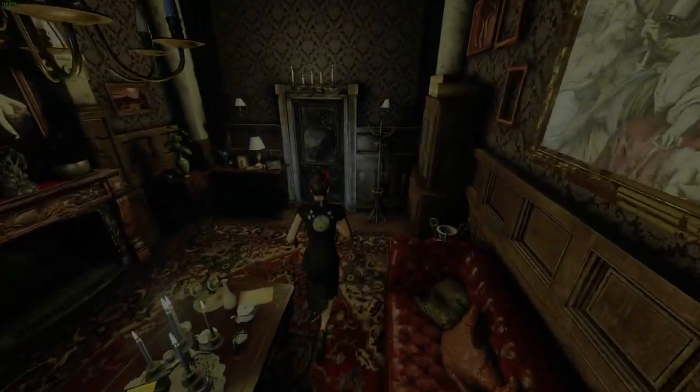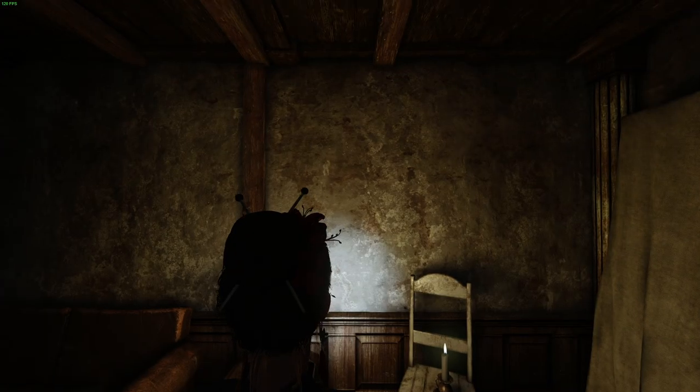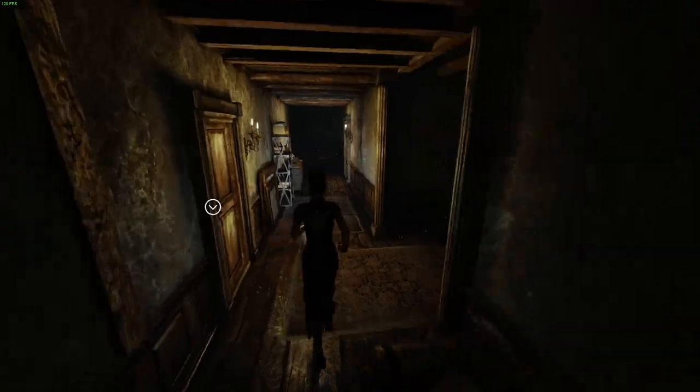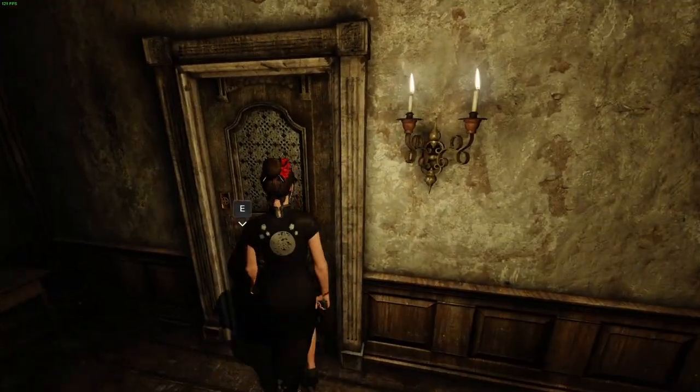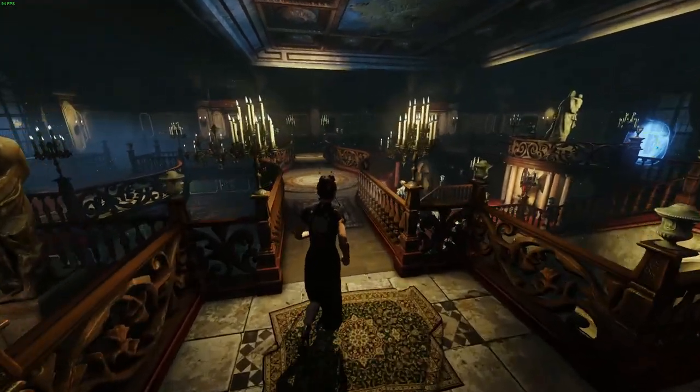Hey guys and welcome back. When we last left off we had found some new keys - in fact we have a couple of doors that we need to start exploring, so let's go and do just that. Now what do we actually have on us? We probably don't need the crossbow at this point, but that's fine. We'll cross that bridge when we come to it. We need to go all the way back to the other side of the mansion, and we've got some interesting lore coming up as well.